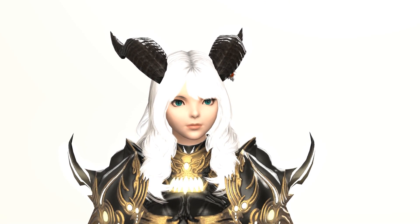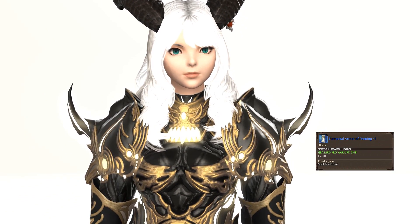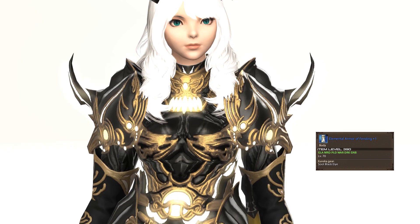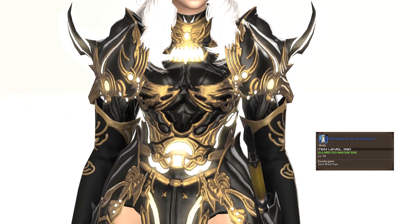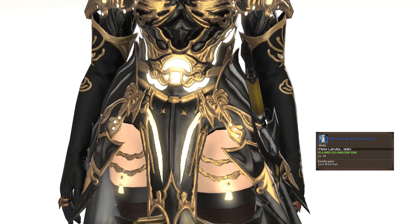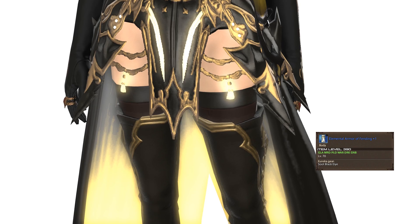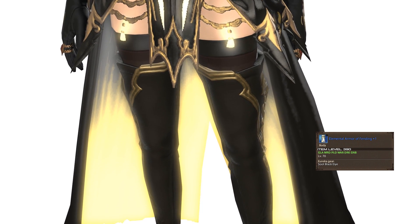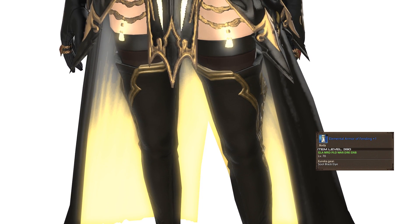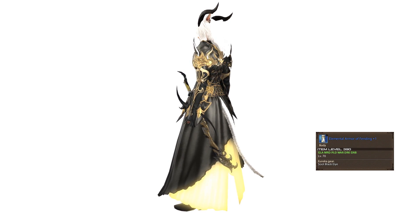For the chest, continuing the Eureka theme, I'm wearing the Elemental Armour Offending Plus One. This is the glowy part of the Eureka armour that you can get in Eureka Hydatos for tanks, in exchange for the elemental armour itself and 50 Hydatos crystals. It's one of the best looking chests in the game for a tank in my opinion. I dyed this jet black to match the other elements of the set, and it really is a showstopper.